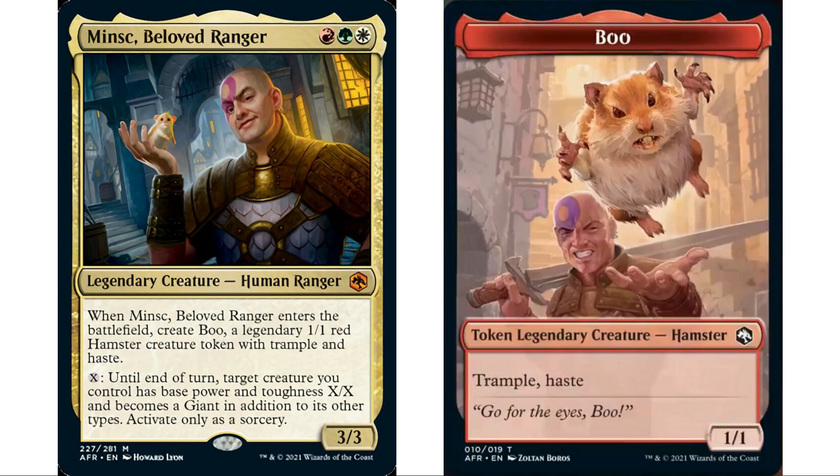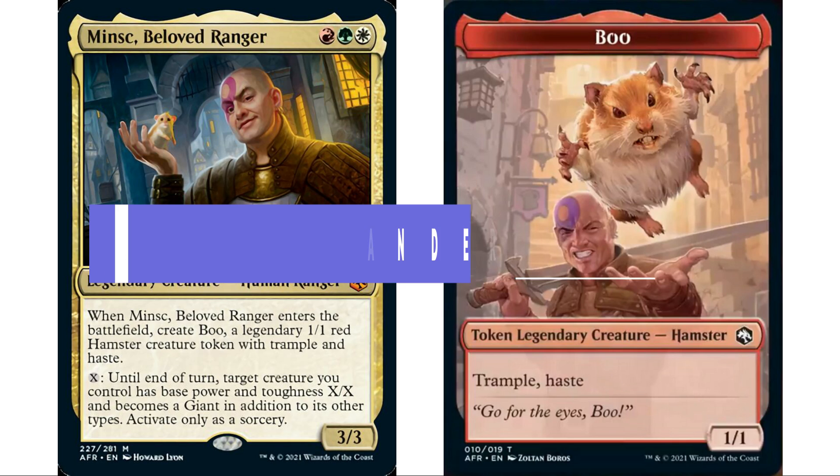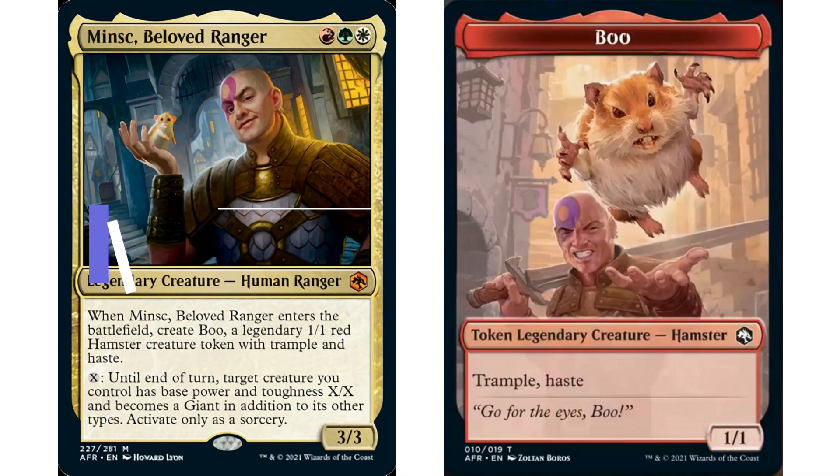You can pay X, and until end of turn, target creature you control has base power and toughness X/X and becomes a giant in addition to its other types — activate only as a sorcery. I thought it would be interesting to make a voltron strategy where your commander is not actually the voltron — the hamster is the voltron. This strategy maybe doesn't work as well because the hamster token isn't hitting for commander damage, so it will be a little more difficult that way.